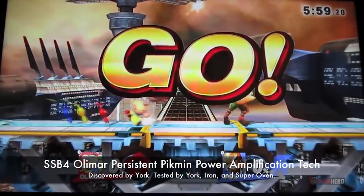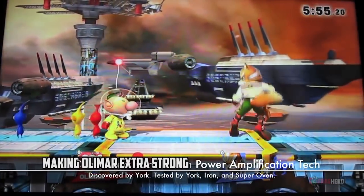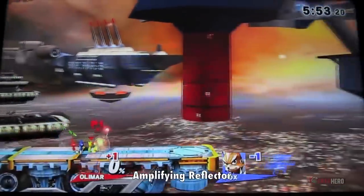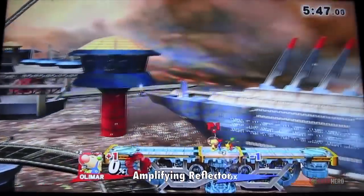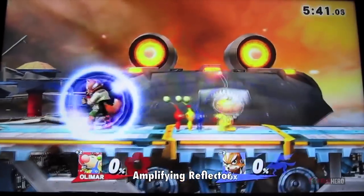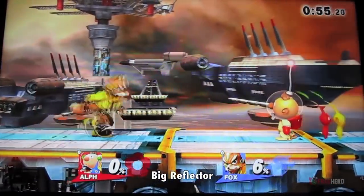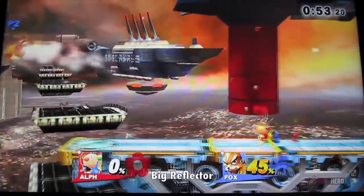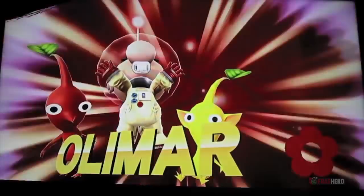When used under particular circumstances, the peculiar Olimar from Super Smash Brothers can prove to be a hard-to-beat opponent. A dedicated gamer found the ideal combination of moves and attacks that can channel the inner power of Olimar's Pikmins, making him an extraordinarily resourceful character. The custom moves used to increase the damage done by the exploding minions are a godsend to many players, but alas they cannot be used in official Smash Bros tournaments.